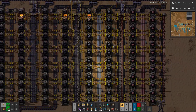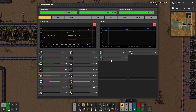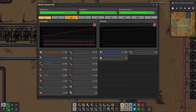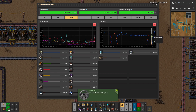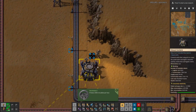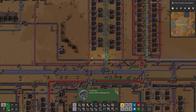We're on backup power supply now. You can see the accumulators kicked in. Produced 200k iron plates per hour — wow. It's probably because we're turning almost all of it into steel.